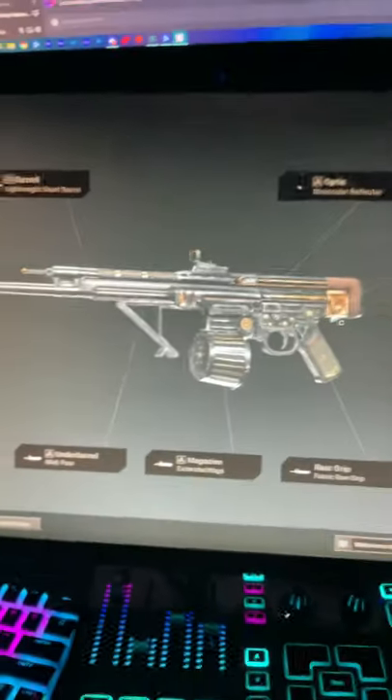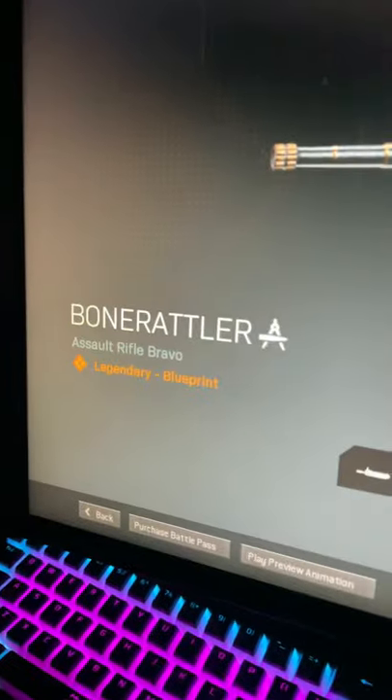And with that, you can get blueprints like this. You can unlock this and use it in Warzone right now. It's an STG blueprint called the Bone Rattler.